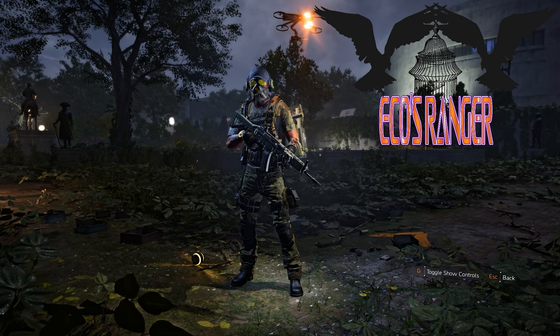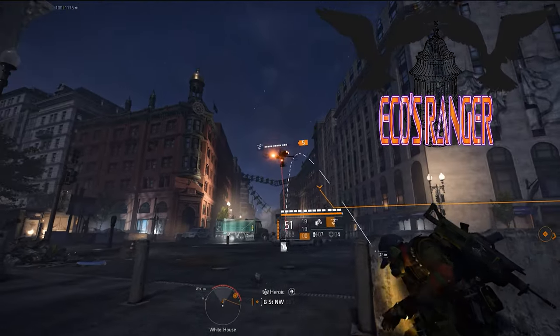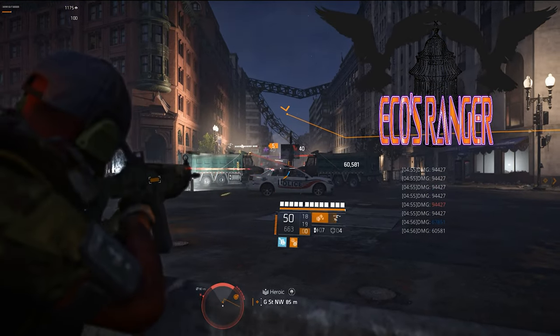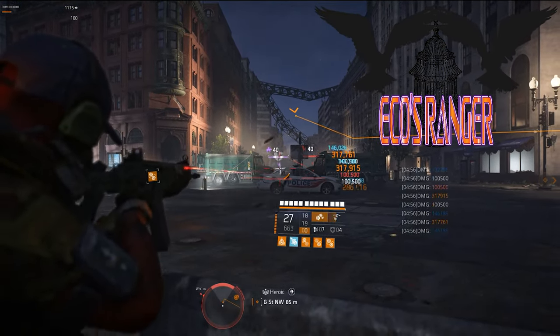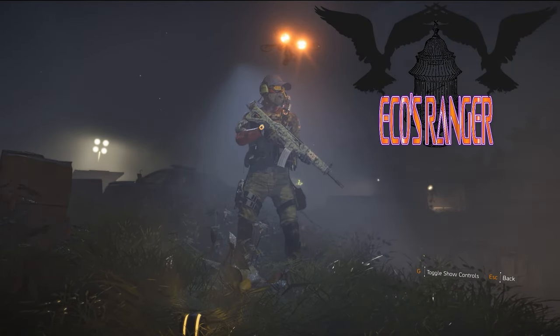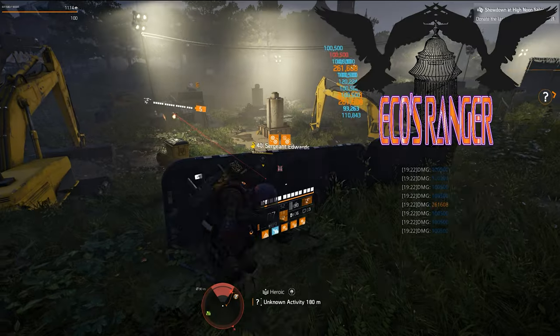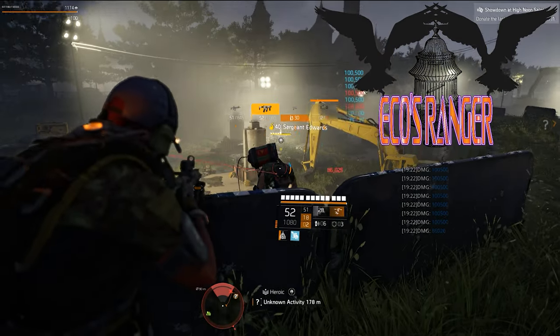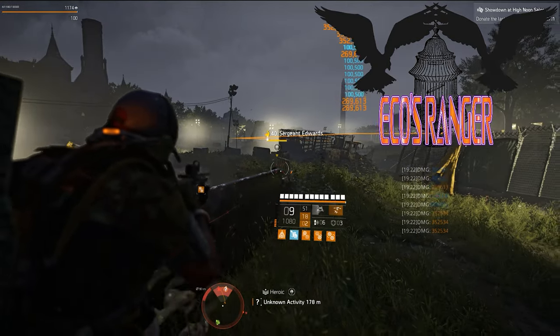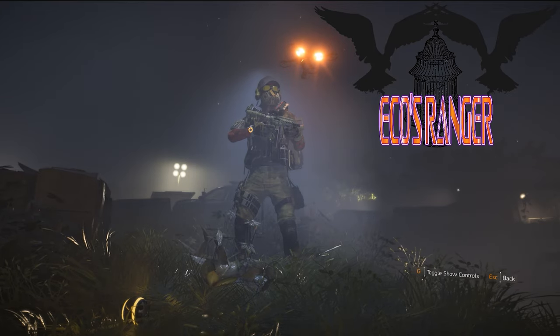First up is the Sig 556, the mainstay for the Eco Ranger with damage to out of cover and In Sync. This basically provides relatively good accuracy from long range to not only maintain instinct, but perfect combined arms to make sure the striker drone and cluster seeker mines are dealing optimal damage. Next up is the CMM G Banshee, which is no different from the Sig 556. However, it is far more advantageous to swap to when enemies are much closer than 15 meters, to help the Eco Ranger conserve Sig ammo for shutting down enemies further out.